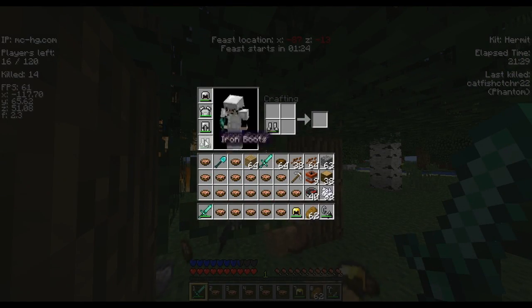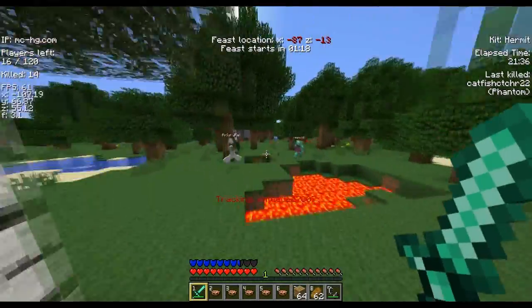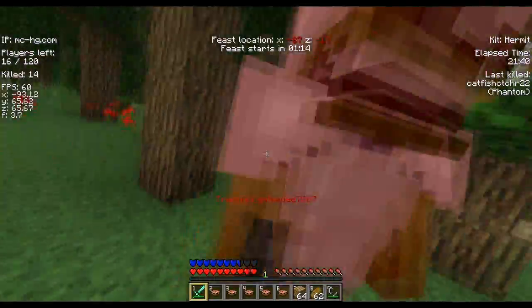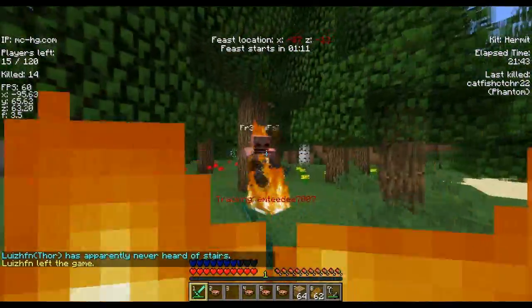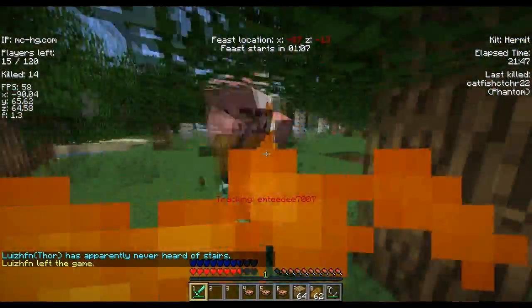I take his iron helmet because the gold helmet will break eventually and I don't want to put up with that. Here's someone else headed to the feast chasing someone, and I light him on fire — and light myself on fire too, because I'm just that good with flint and steel.